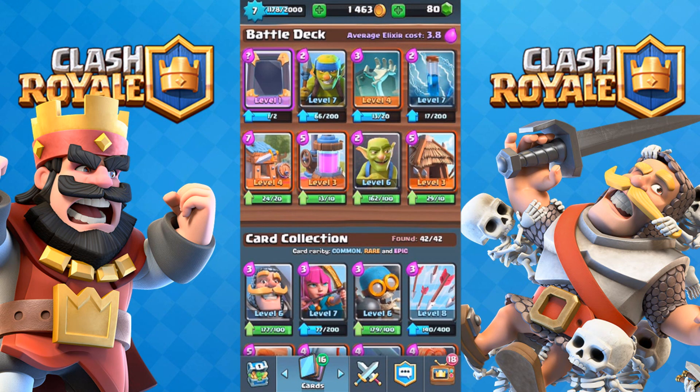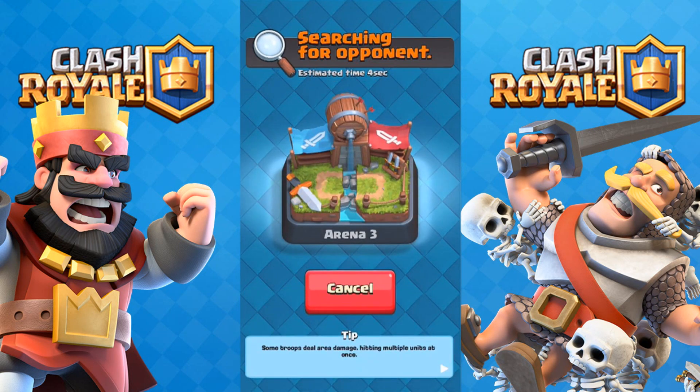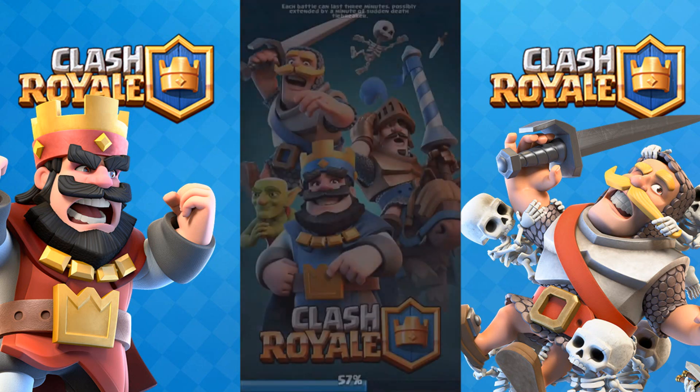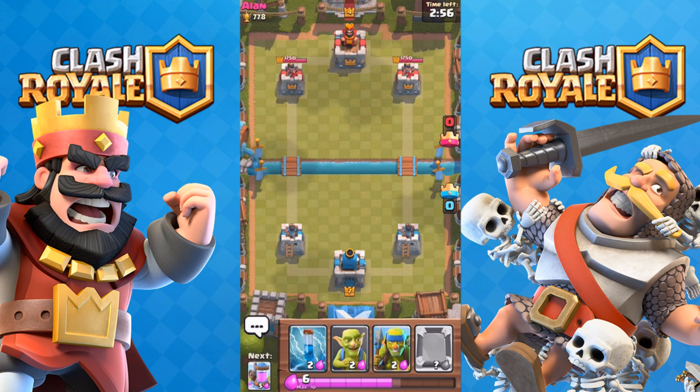Basically we are changing my whole strategy. We are going to be doing the spawner strategy, but we're down a little lower on trophies because I recognized you can't really do this higher up. So I dropped down to like 800 to face level fours, and hopefully this works.